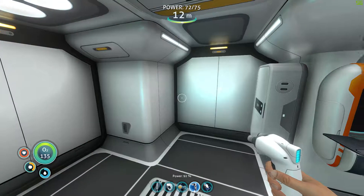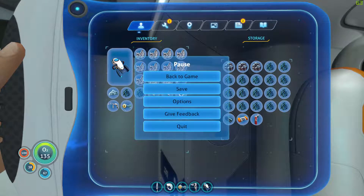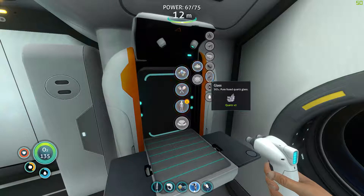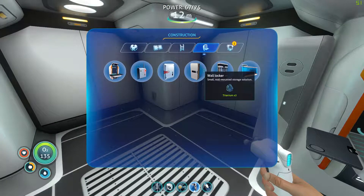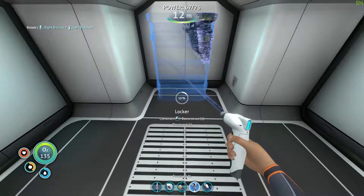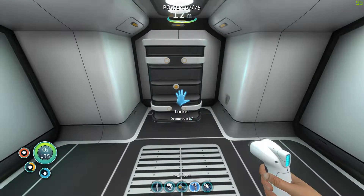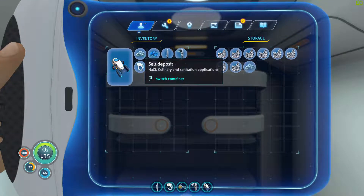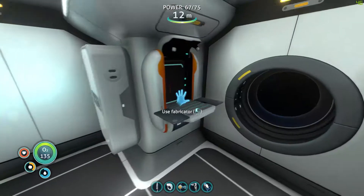Let me make another wall locker - actually let's make a bigger locker, I need one glass which I can do. Let's make a bigger locker and get rid of that one wall locker. This locker is a lot bigger. We'll make that fish too.